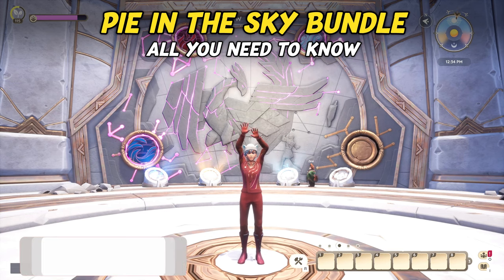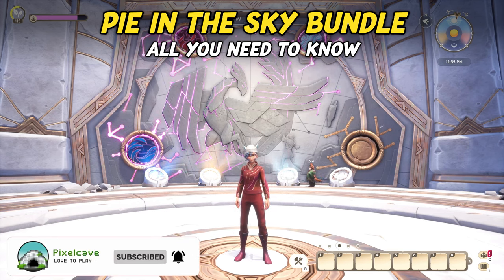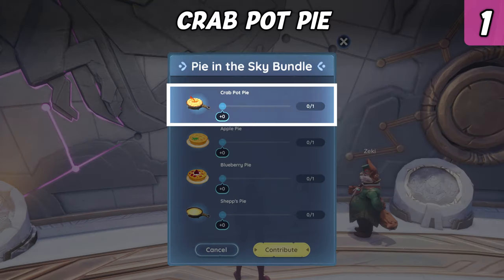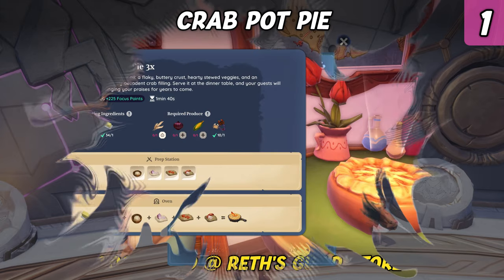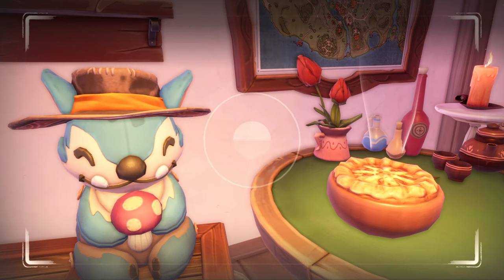Moving on to the Pie in the Sky bundle. This one revolves all around cooking, or more precisely, baking. One of the required dishes is a Crab Pot Pie. If you don't have the recipe yet, you can buy it at Rhett's Cooking Guild store. It requires cooking level 5 and costs 1000 gold. Most ingredients should be easy to get hold of — just make sure to have some crab as the main ingredient.